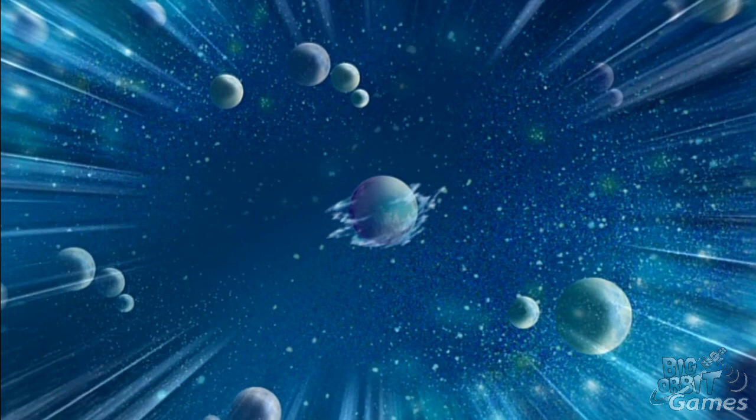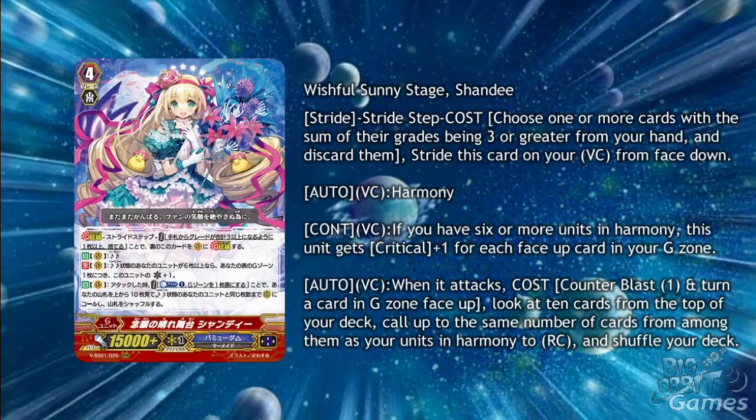Finally for this week, we have some premium Bermuda Triangle support in the premium collection: the stride Wishful Sunny Stage Shandy. She has Harmony and continuous vanguard circle — if you have 6 or more units in Harmony, this unit gets plus 1 critical for each faceup card in your G zone, which can easily reach a silly amount of criticals. She also has auto vanguard circle when she attacks: cost counterblast 1 and turn a card from your G zone faceup, look at 10 cards from the top of your deck, call up to the same number of cards as your units in Harmony to rearguard circle, and shuffle your deck. This pretty much easily fills your field while you only do half the work as normal. It's also nice that she can be used in any Bermuda deck due to her lack of heart restriction.